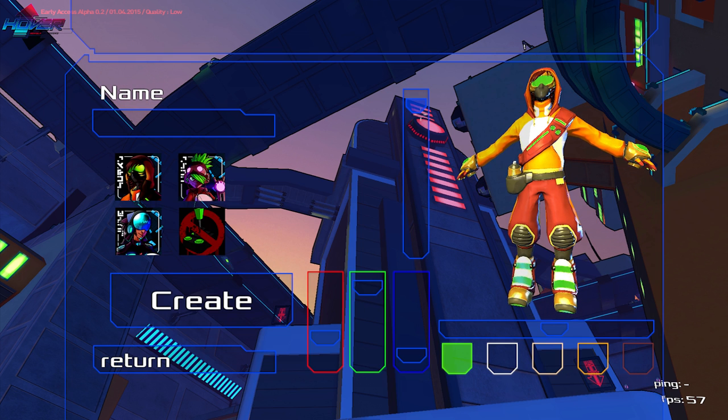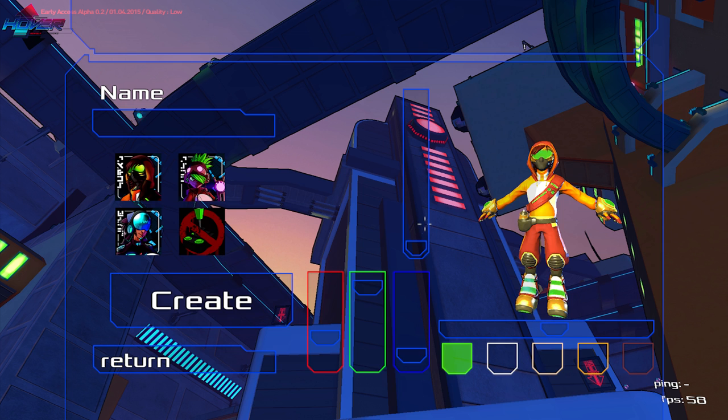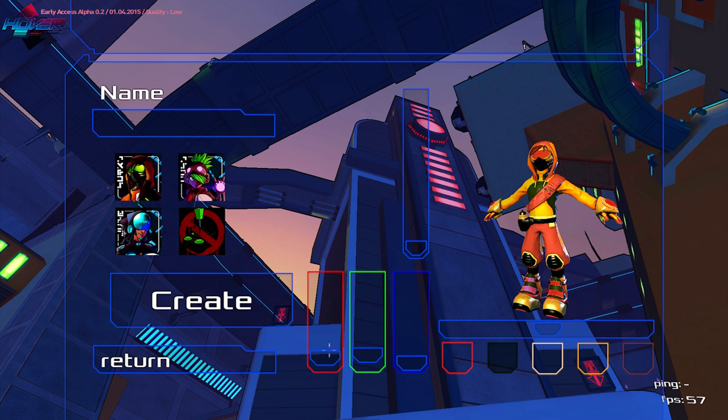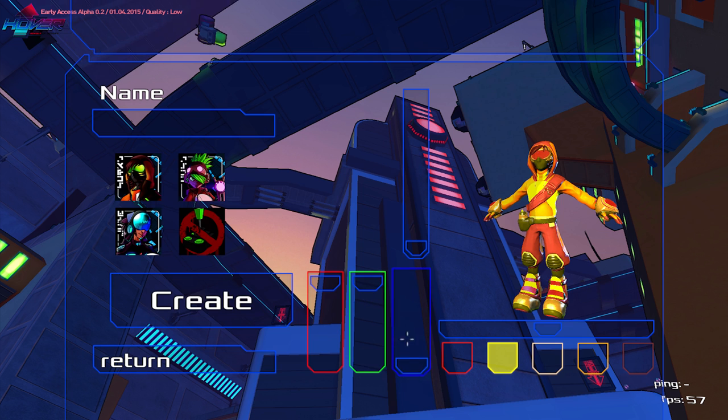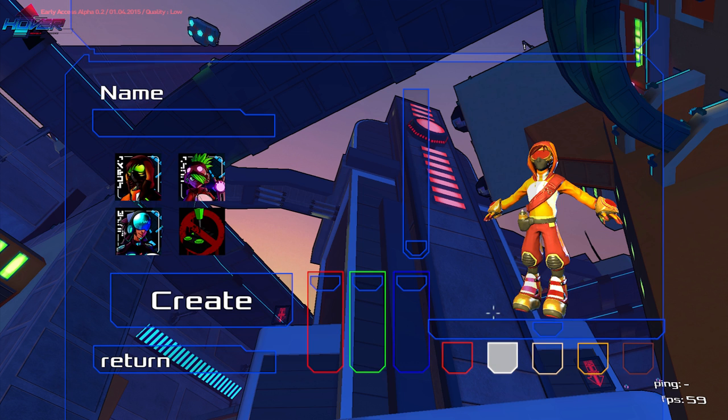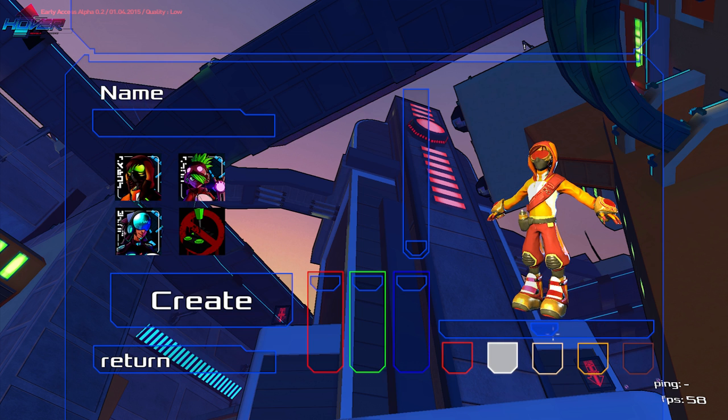We can also change size — I wonder if that changes the camera. Let's do really short. And we can set colors. The sliders screw with my head, because I move one slider and the other sliders move. I don't know how I'm supposed to get white — all the sliders need to be up for white. I'm not gonna mess with character creation too much.